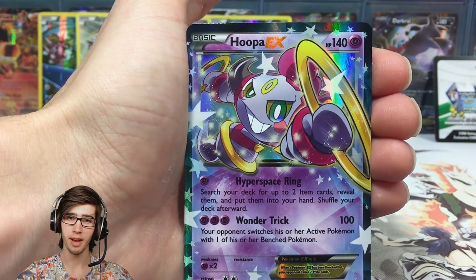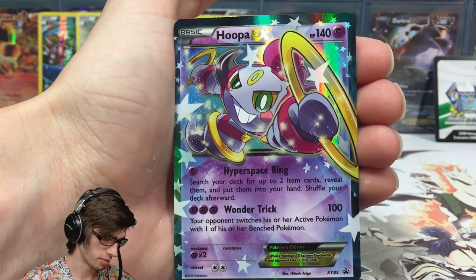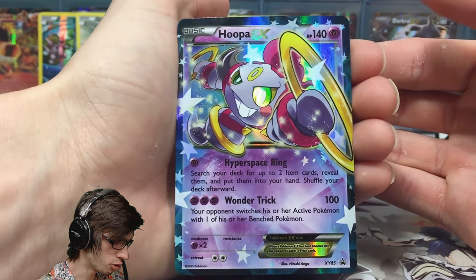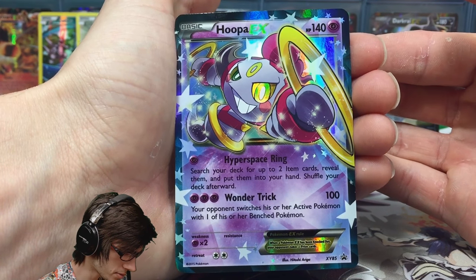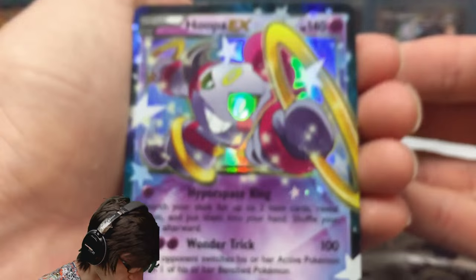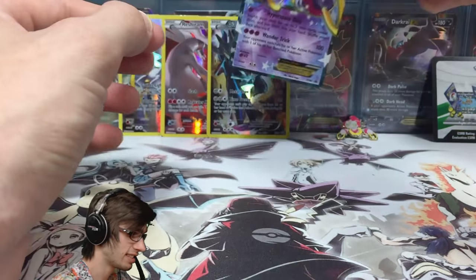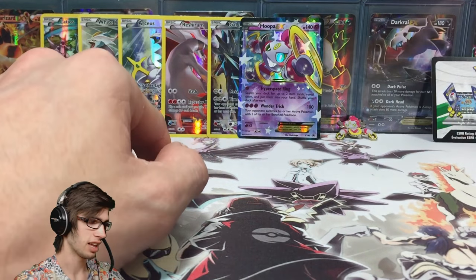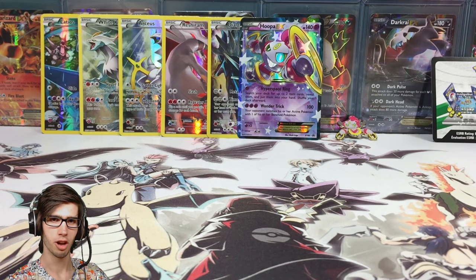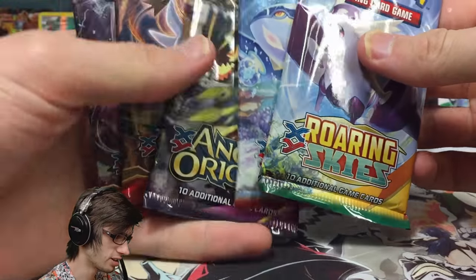We also got Dialga — 120 HP with Metal Claw and Time Freeze, XY Promo 77. Let me know in the comments which of the legendary five was your favorite; mine would have to be White Kyurem. Then we've got the featured card, Hoopa — 140 HP with Hyperspace Ring and Wonder Trick, XY Promo 85. You'd basically buy this box for the pin and these six promos, which is a pretty hefty hit to your promo collection and is why this box goes up in price fairly quickly.